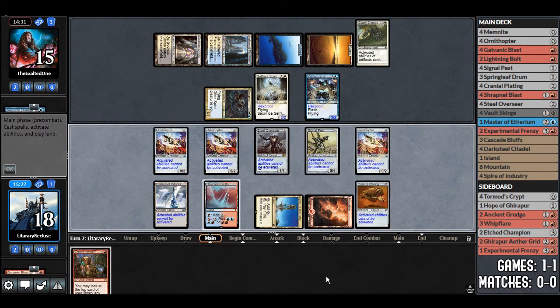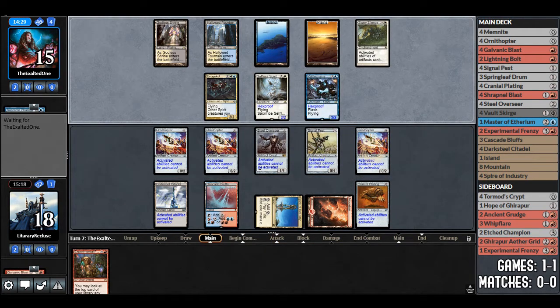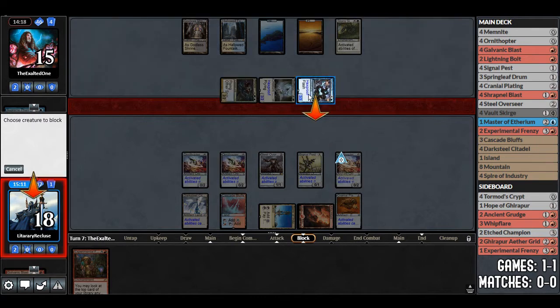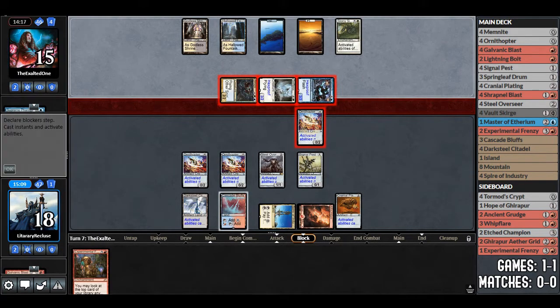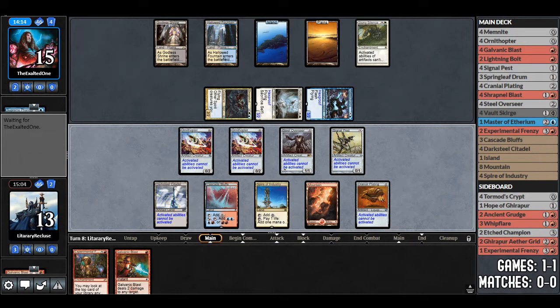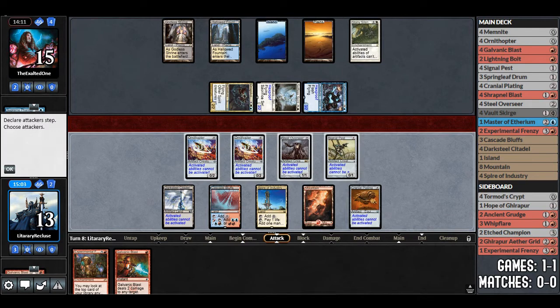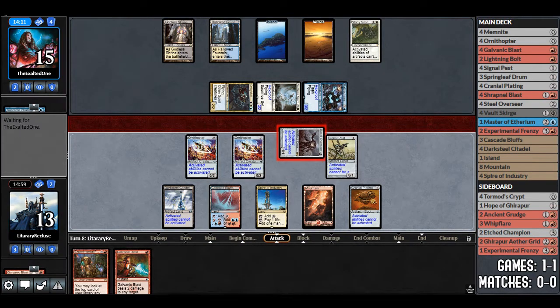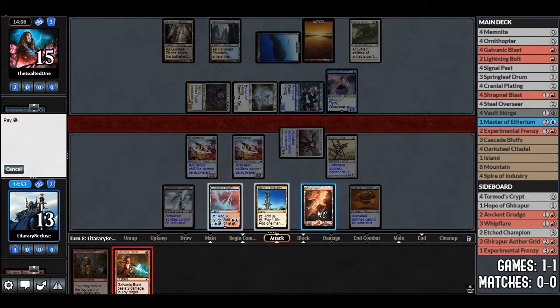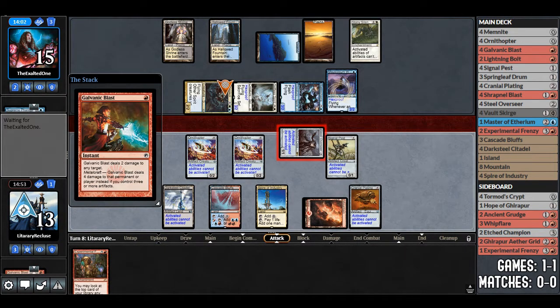We play Cranial Plating — just in case we hit a Master of Etherium; it counts as an artifact. Opponent attacks with everything; we block one to preserve some life total and go to 13. We draw a Galvanic Blast — it's decent but it's not a land. We can at least blow up one of their attackers next turn. We try to Galvanic Blast the Captain — they're probably going to sacrifice Selfless Spirit or Spell Queller in response. They play another Selfless Spirit and sacrifice the first one.